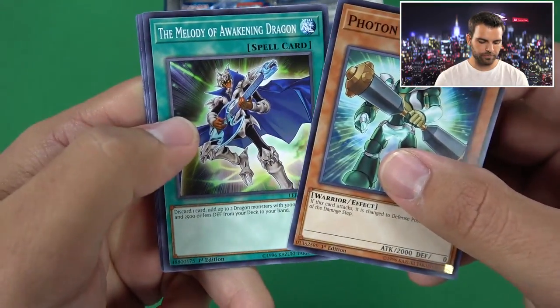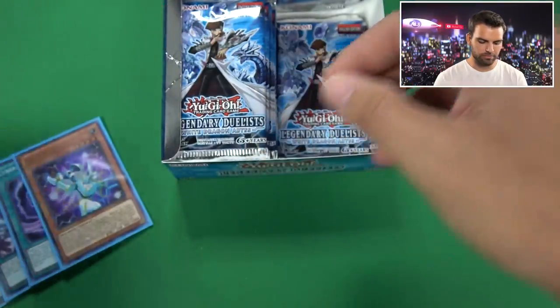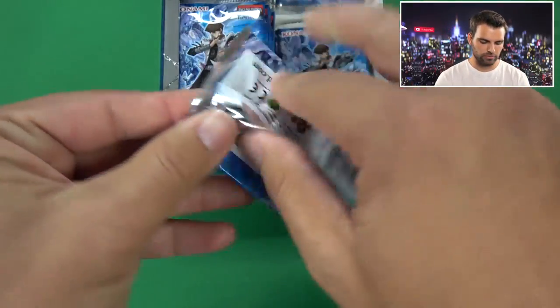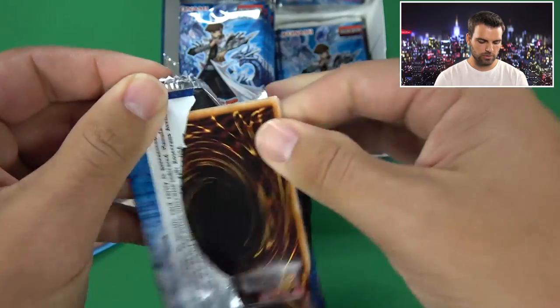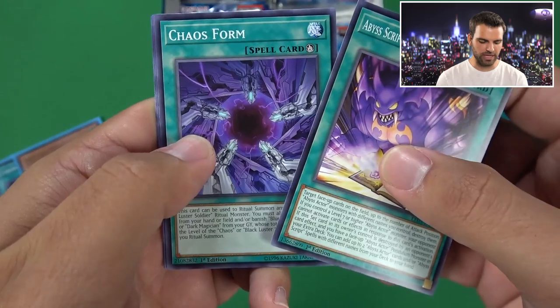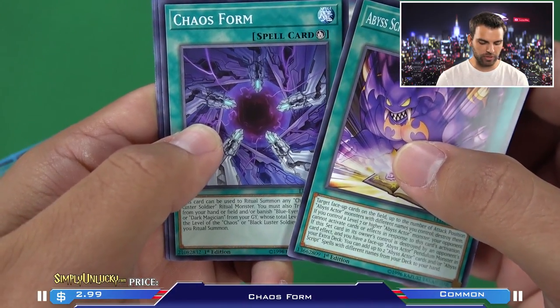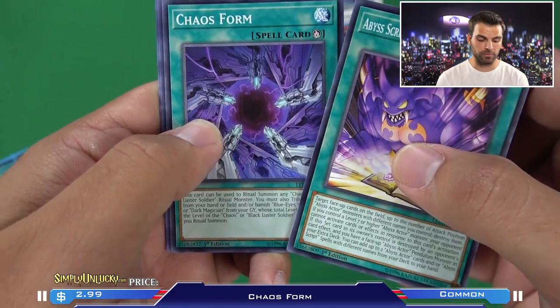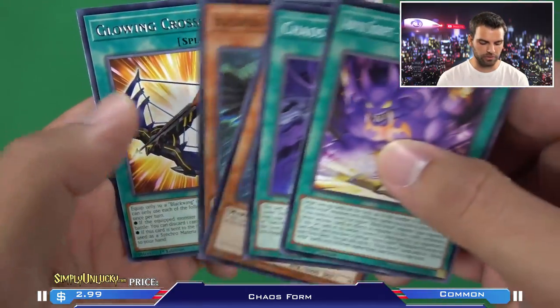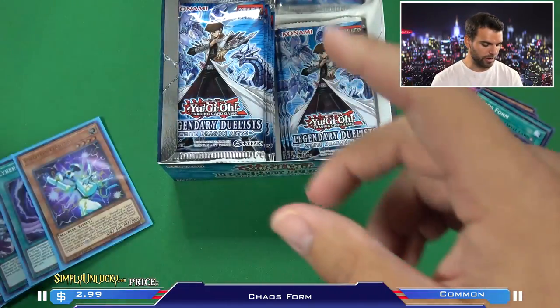Photon Crusher, Melody of the Awakening Dragon again, Abyss Script, Cyber End, and Abyss Playhouse. We're hoping for at least five Ultras. Chaos Form is a common - and this thing is actually extremely powerful. It's used for summoning Blue Eyes Chaos Max and Dark Magician Chaos Form, so expect some more Dark Magician cards in the future to take advantage. Chaos Form is very powerful.